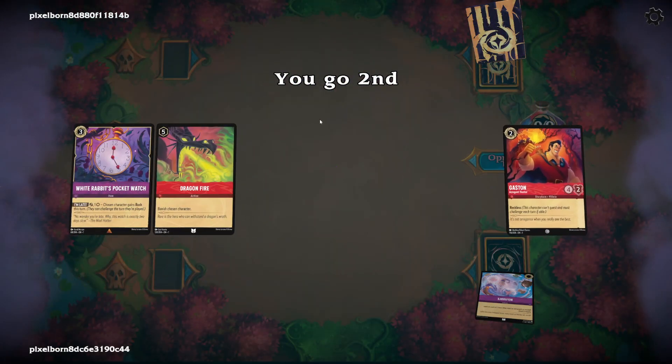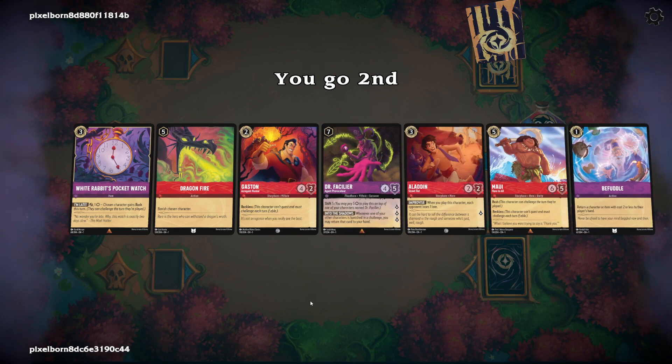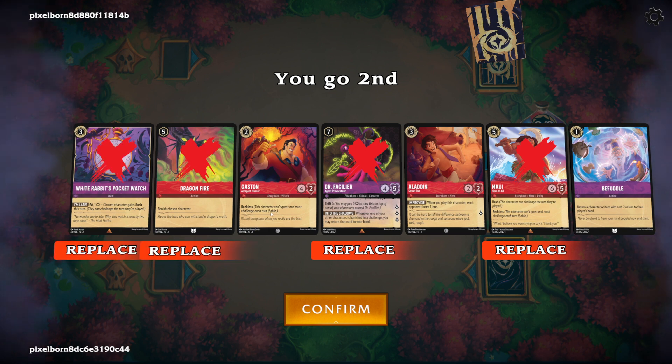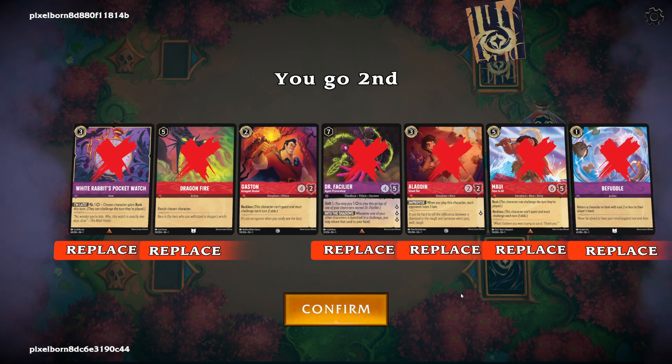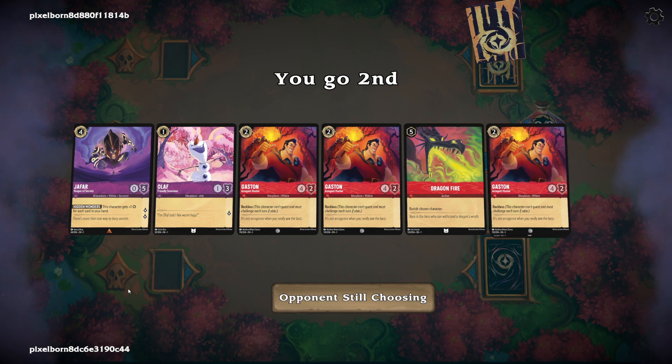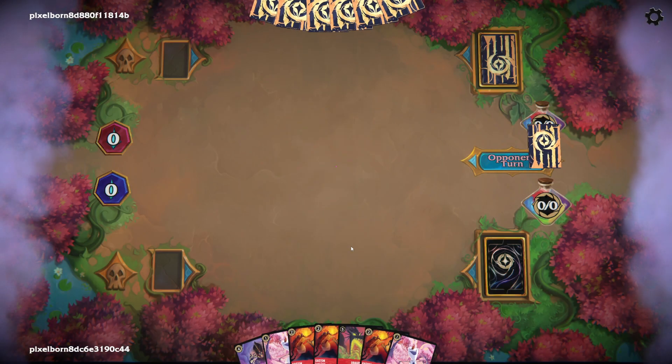Alright, we've found ourselves a game. We're going second, which is fine because we're not really the aggro deck. We definitely don't need a Doctor this early. I kind of like the Gaston — he's in the deck just because there's not really a better inkable to drop. The monkey — I'm forgetting his name — is kind of in the deck so he can challenge a Simba if Simba tries to come down and protect a Lilo or something. We'll just keep the Gaston and toss everything else.